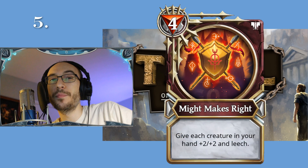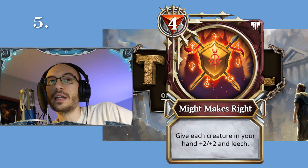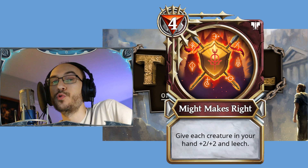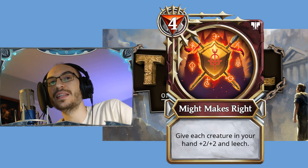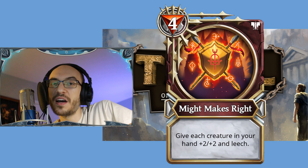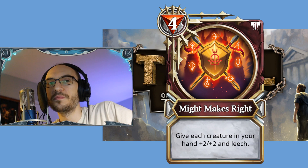Coming in at number five — did someone say Onslaught War? Might Makes Right: a War card, four-cost spell. Give each creature in your hand plus two plus two and Leech. Onslaught is going to be holding ninety percent creatures, so they can easily make their hand very wide. They'll play this with maybe five or six creatures in hand — they all get plus two plus two and Leech.